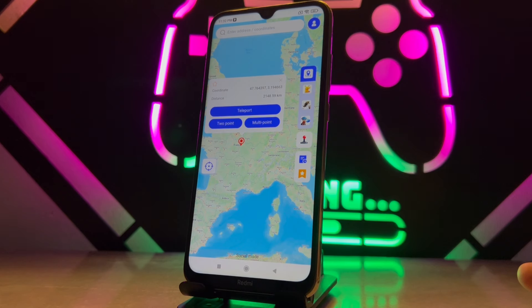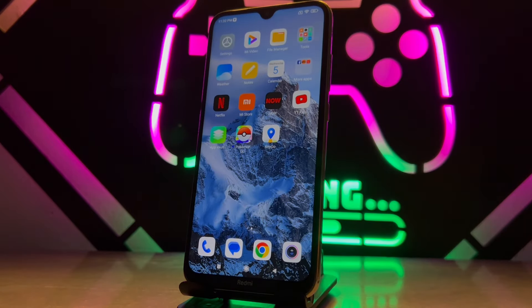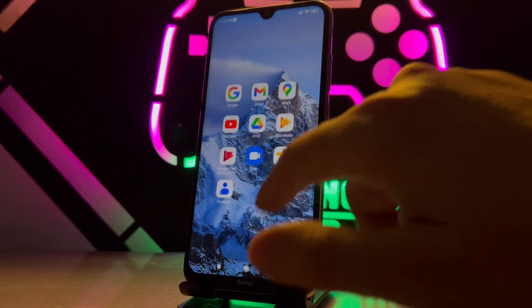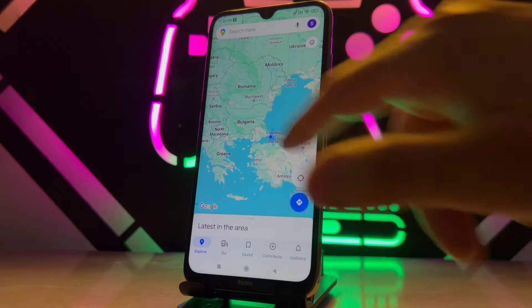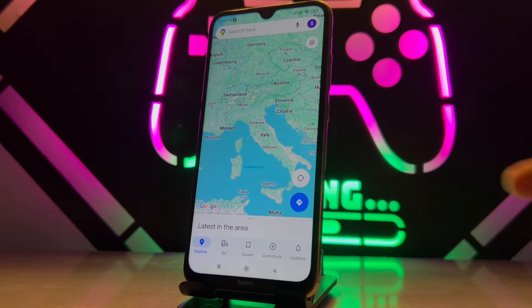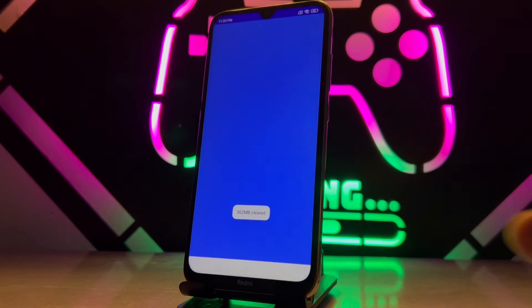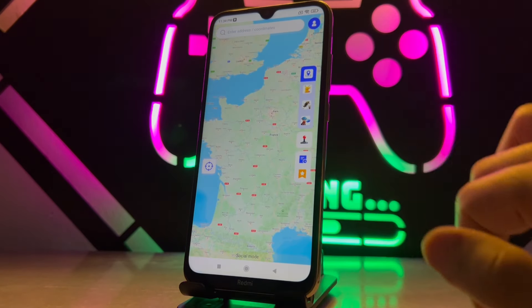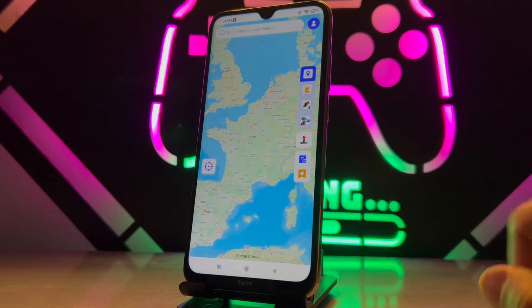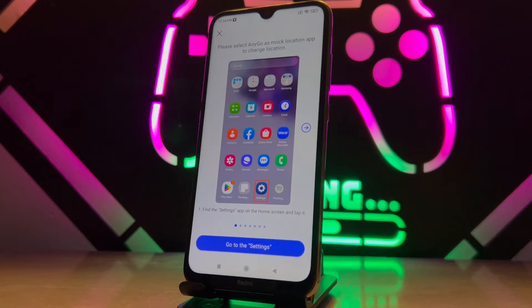This is my main location — I want to change it and choose another location. I'll go to Paris, which is my beloved city. Let me first show you my current location on my phone's Maps app — you can see it's here. Now I'll open the app and set Paris as my main location. I'll choose Paris on the map, and there you go — you get teleported.